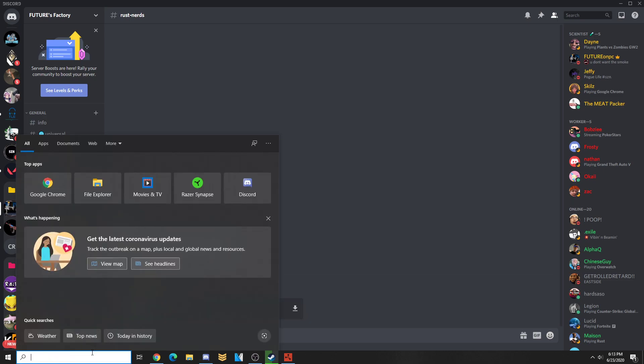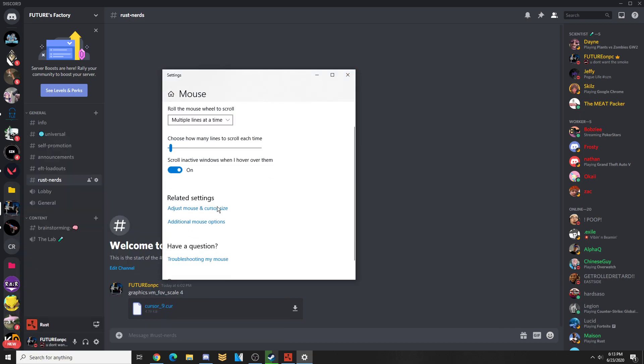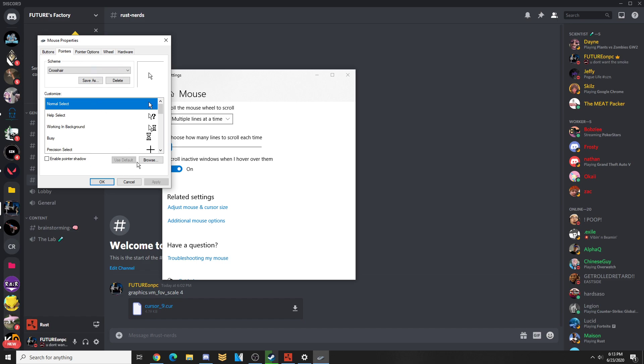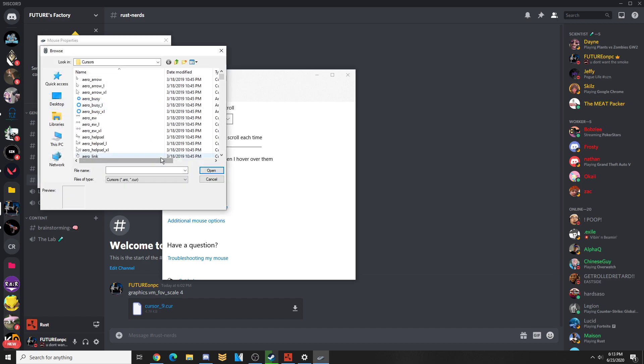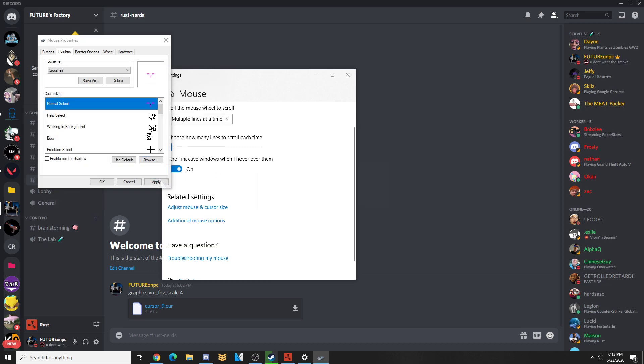Once you download it, go to your mouse settings. Then additional mouse options. Click on Pointers. Left click this and click Browse. Then you're gonna want to find the crosshair that you just downloaded.